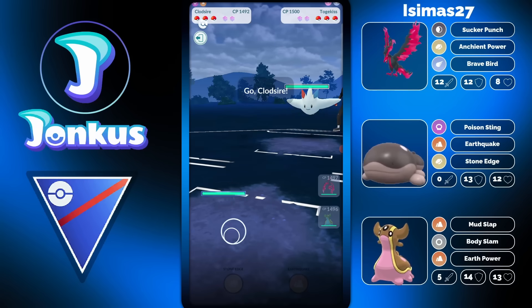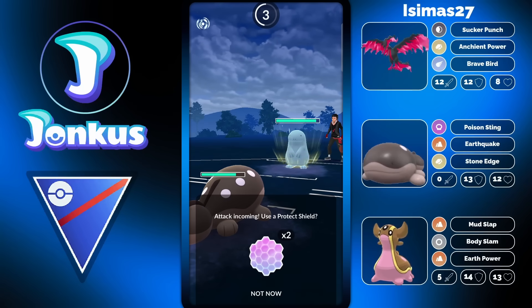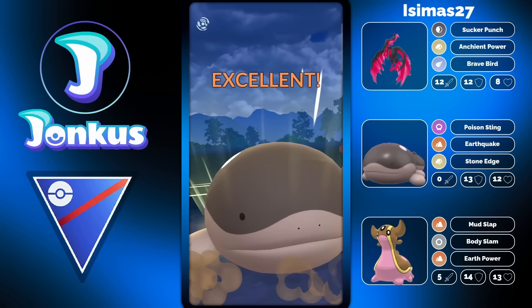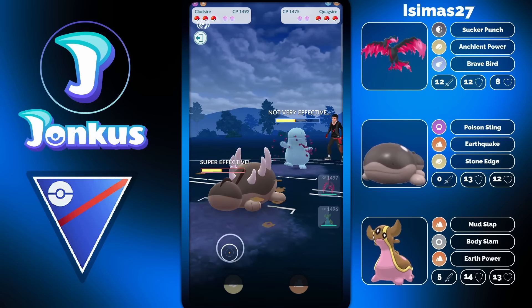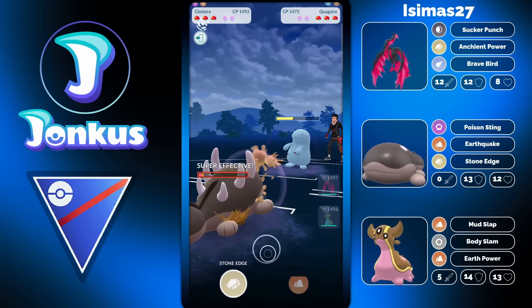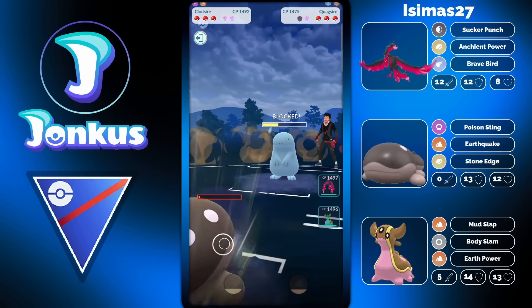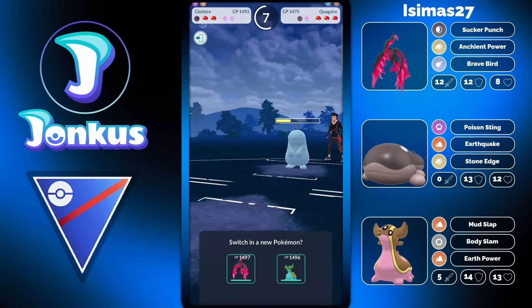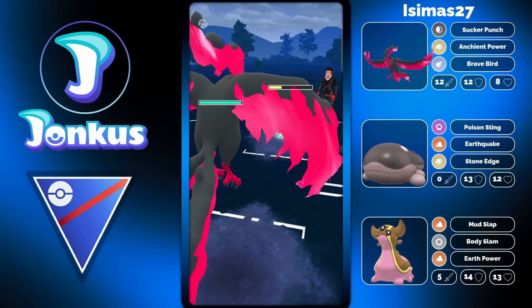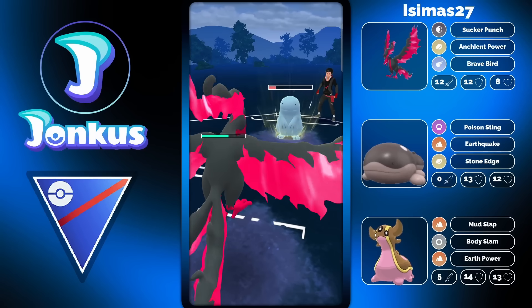Next opponent — Togekiss Elite. Not really a Pokemon you'd see a lot in Open Great League. I would have recommended you to go into your Gastrodon there. Gastrodon doesn't have a great matchup against Togekiss, but Clodsire is your best answer, and you don't really want to get rid of your best answer in case they have a Pokemon in the back that can deal with it — which they do, the Quagsire. So it's more ideal to swap into your Gastrodon as a safe swap in this kind of scenario.